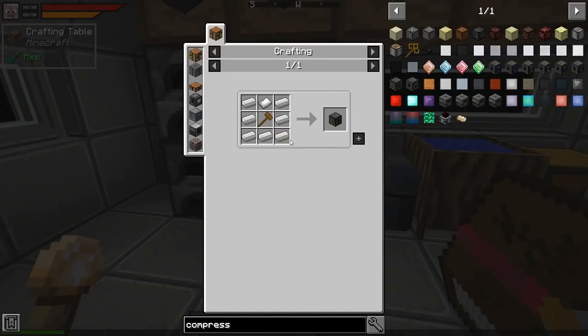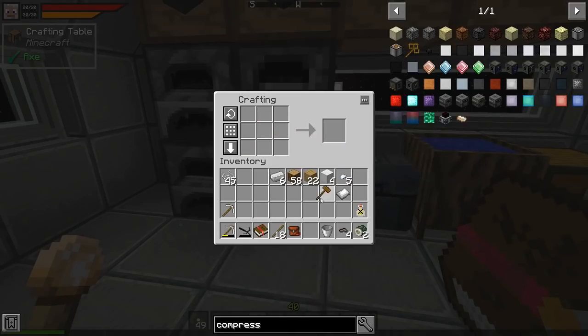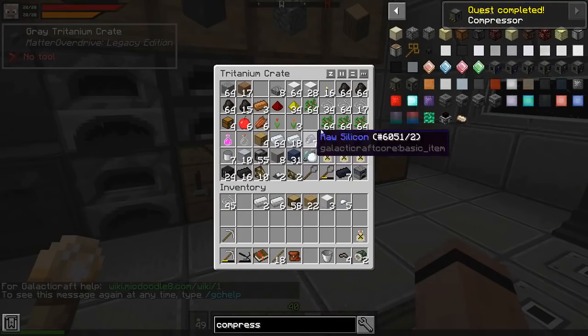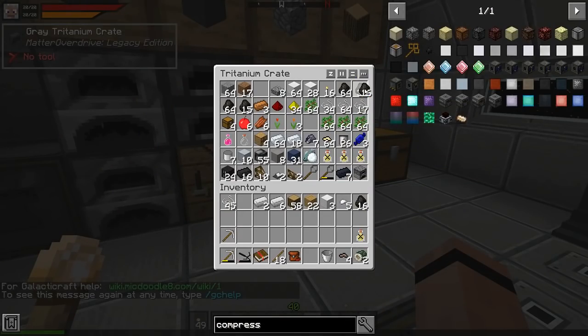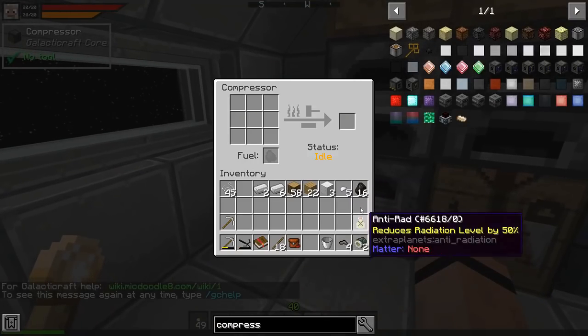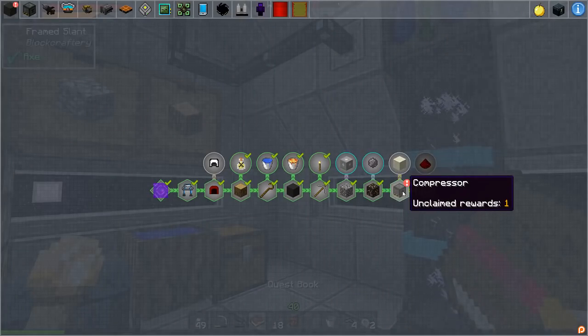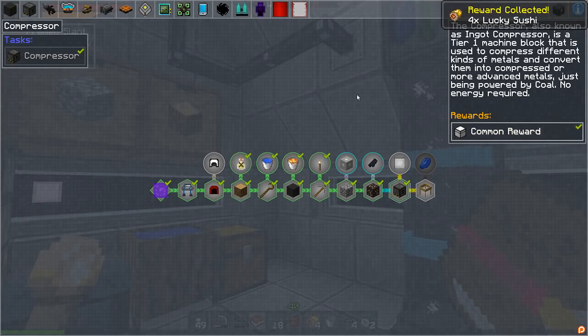I need my wooden hammer - I guess I don't have one. I'll get one of those. I'm going to have to get better drawers but we're in kind of a tight space at the moment. Compressor, you go there - coal powered, so I'll put a little bit of coal in. And that was a quest - I can do lots of stuff now.